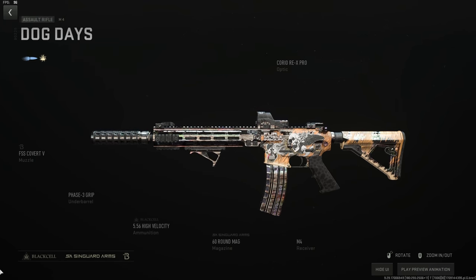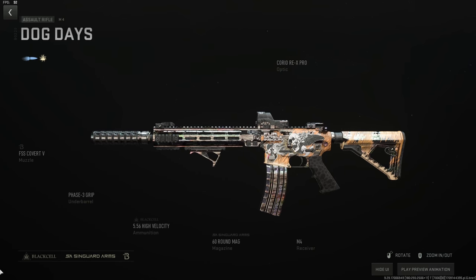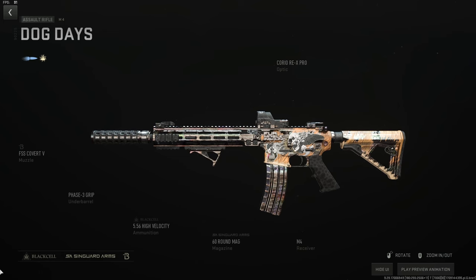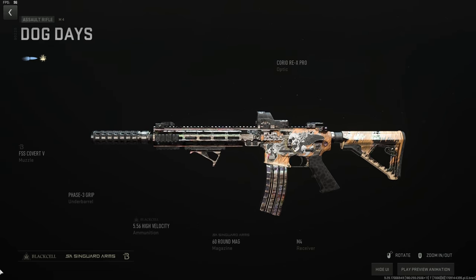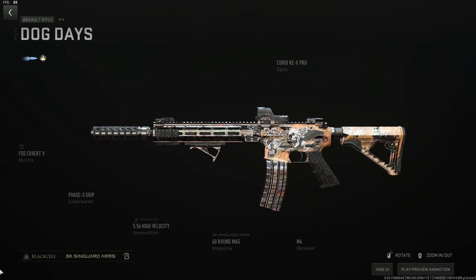First up is old faithful — the M4. We're using the FSS Covert V suppressor for range and velocity with minimal ADS penalty, the Phase 3 grip for stability and recoil control, high velocity ammo to max out velocity for almost zero range cost, 60-round mags as the largest available, and the Corio Rex Pro optic. The M4 is a banger — this is the gun I used most last year.